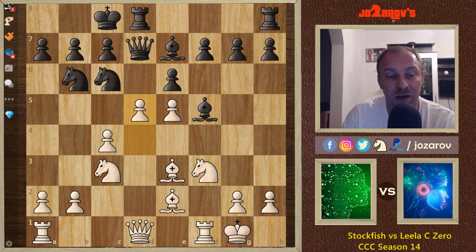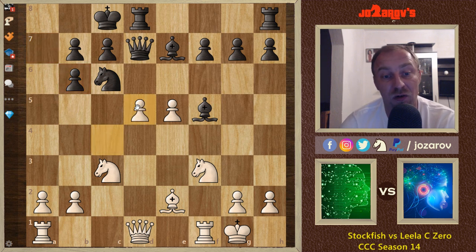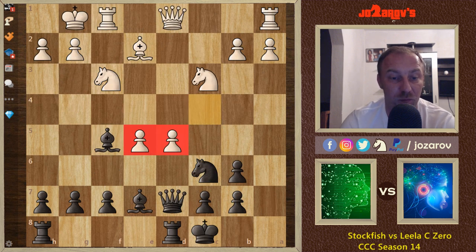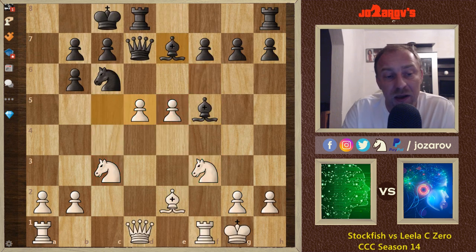White played the very annoying move d5. It seems White made a mistake because this pawn is attacked three times, but after e takes d5 we have bishop takes b6, removing that central knight. After a takes b6, c takes d5, White already has a very nice position — the central pawns are dominant. These knights support the two pawns, Black is simply pushed away, and it's already a bad position for Leela.